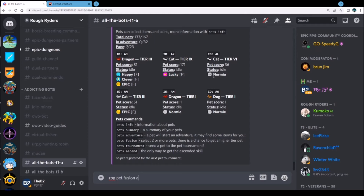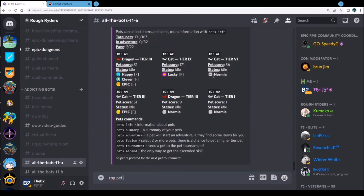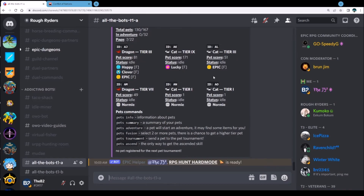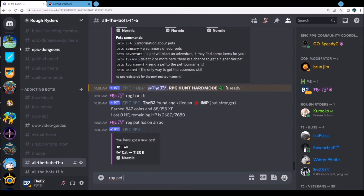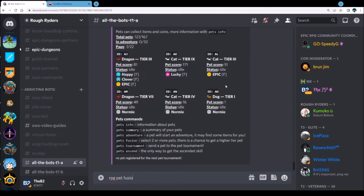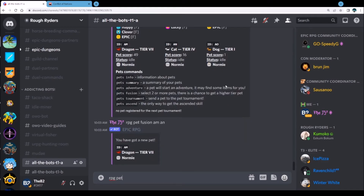We're going to continue here and then go AN AO — this is where it starts to get tricky because they're no longer in order. I've got that in between AL AN. Double check — boom — it goes to a seven, that's what we wanted to see. We would have loved to see an epic or a lucky on there but it just didn't happen. RPG pet fusion AN AO, we wanted to get to a four. Check the order and then we're going to do AM AN — an eight with an epic. Ready? It's a seven with no epic.